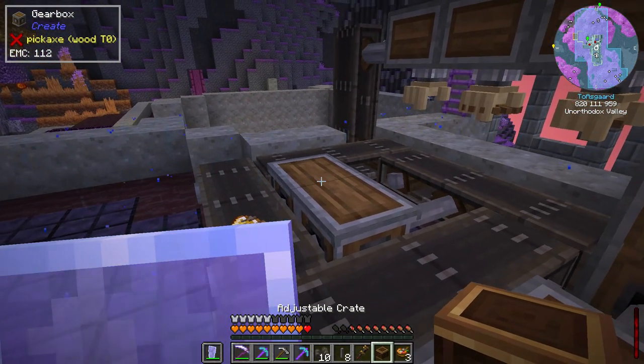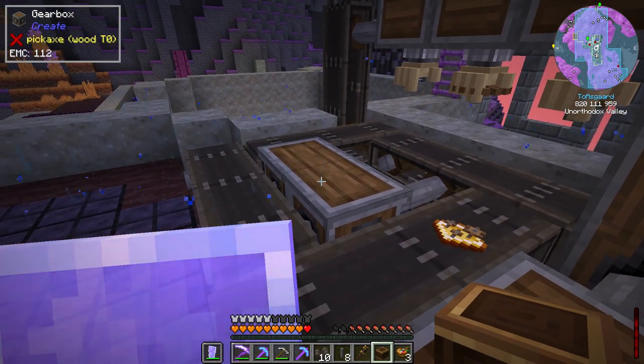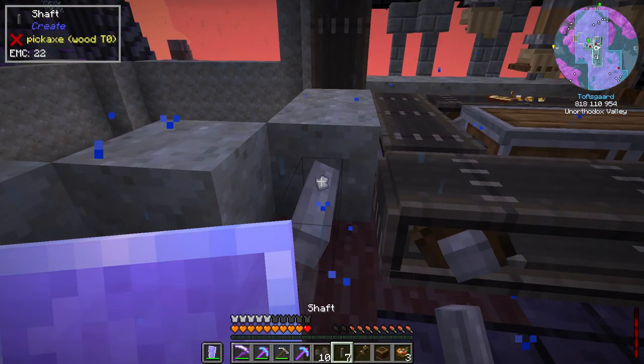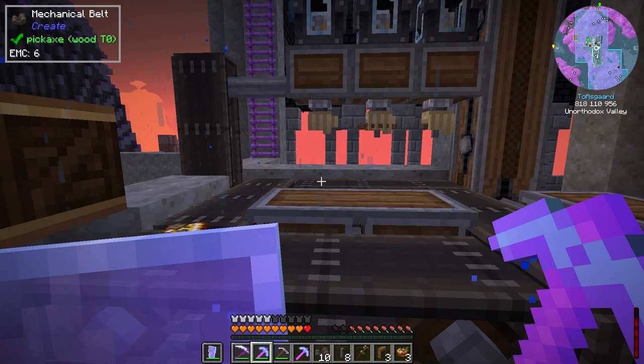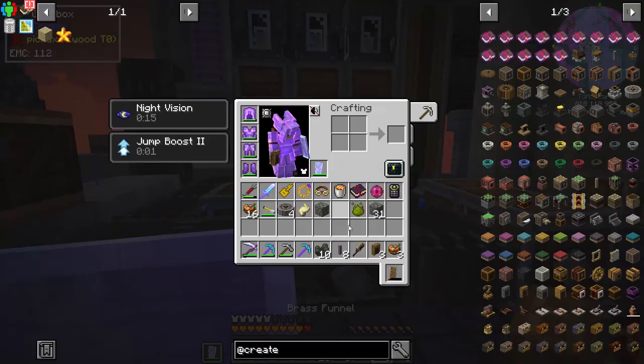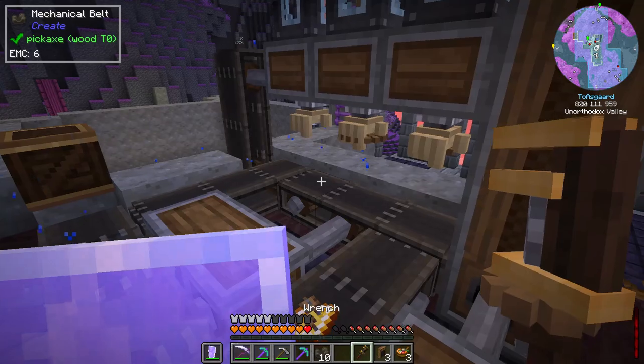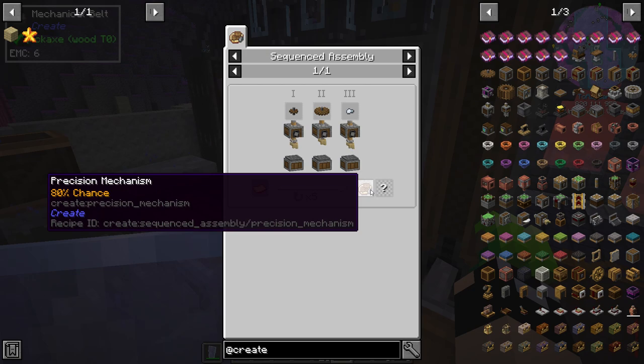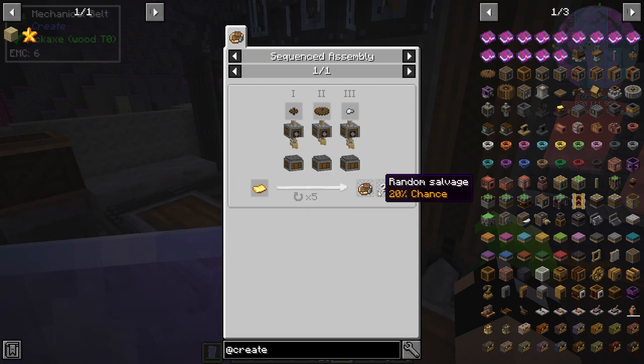Ideally we'd have it auto-collect finished items. For that we'll set in an adjustable crate right here. There is a chance we get junk — with this recipe there's only an 80% chance of getting the precision mechanism and a 20% chance of getting junk, like andesite alloy or different types of sheets.